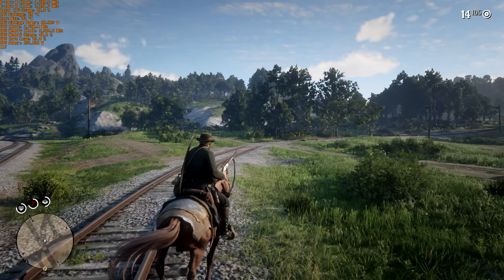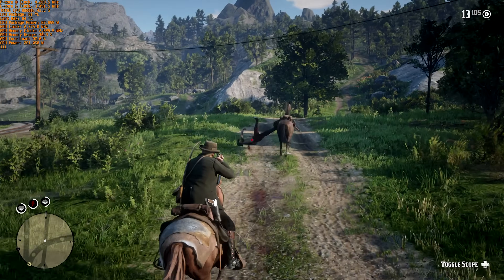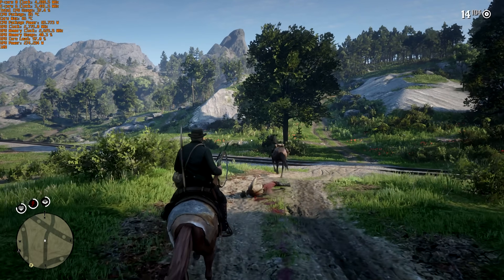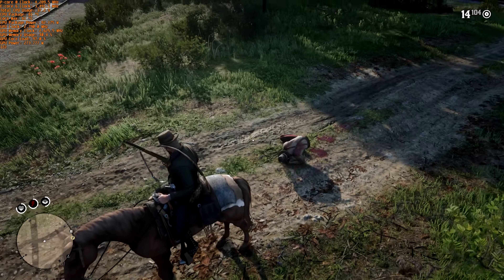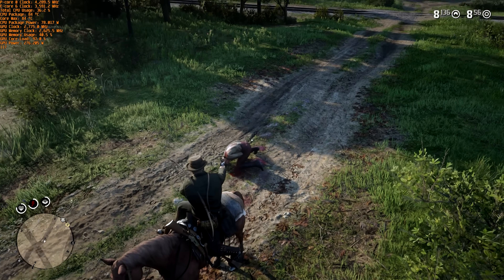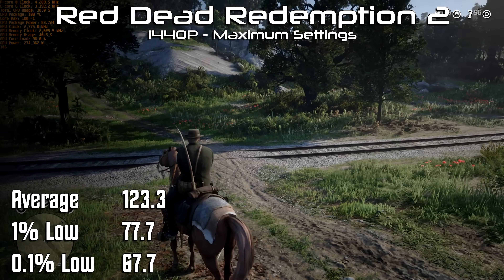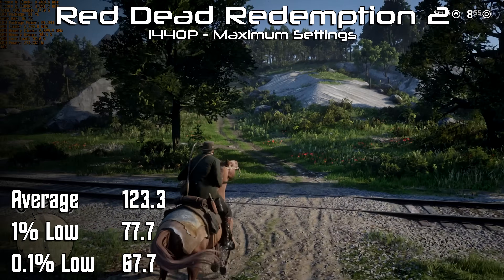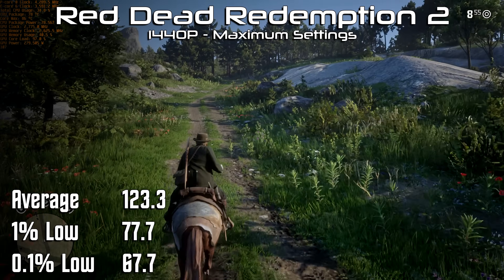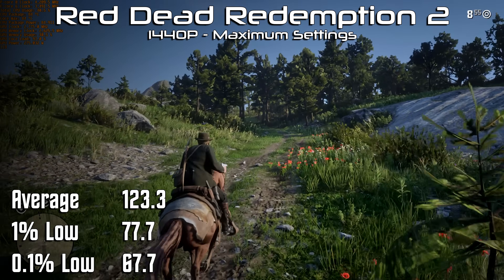Most of the time when I test out Red Dead Redemption 2, I run it with some compromises — I've lowered a setting somewhere, whether it be water reflection or tessellation on trees. There's always some setting that up until very recently has prevented me from running it at its ultimate settings at a reasonable frame rate. Here though we're running at ultra settings and 1440p. We have an average of 123 frames per second, a 1% low of 78 and a 0.1% low of 68. Red Dead Redemption 2 never fails to take my breath away, nor have I ever seen it running this well.